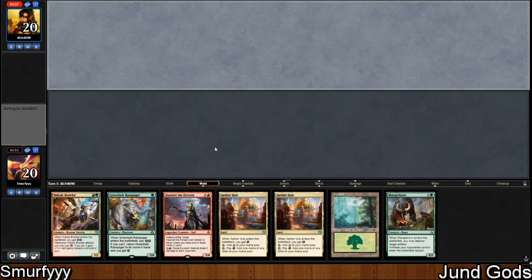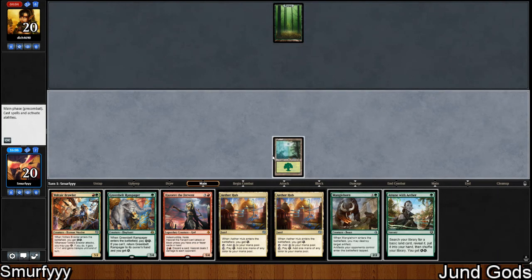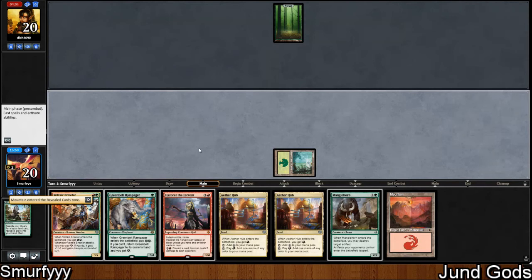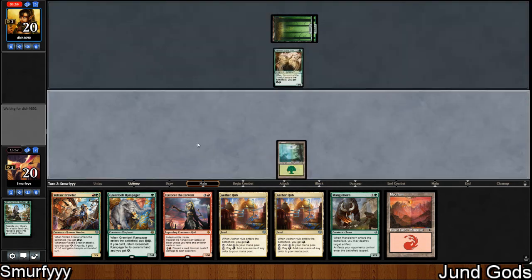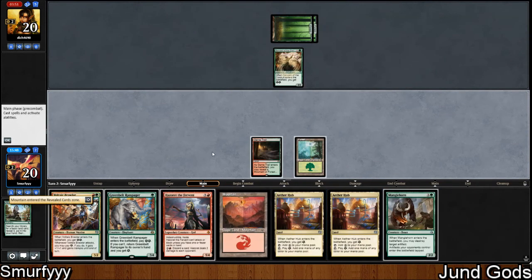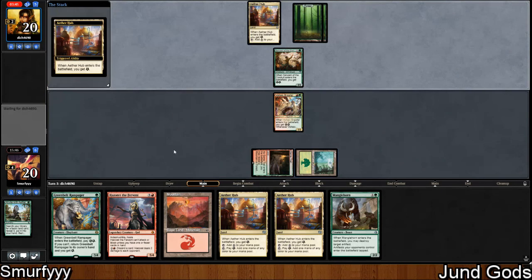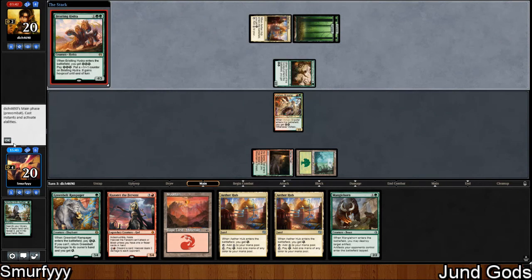If we go low to the ground, Hazard might be really good in this matchup — not sure with this sideboard plan. We'll keep this hand: turn 1 Greenbelt, turn 2 Voltaic Brawler, turn 3 Manglehorn, turn 4 Hazard — a really nice curve. Attune with Aether? Yes. We'll get a mountain. We should be able to build up quite a lot of energy — two from here and two from Aether Hubs. Unfortunately we drew a Game Trail but we can't play enough lands to get Hazard online as soon as possible.